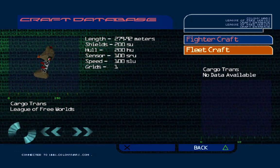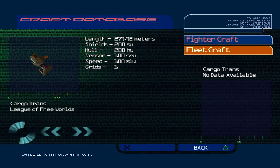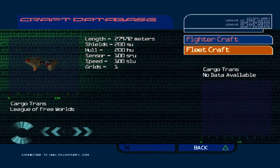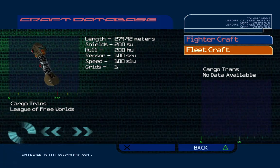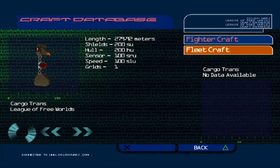Cargo Transporter. The Cargo Transporter is one of the most basic craft used by the Empire — it is not fast, it is not maneuverable, and it is vulnerable to attack. Its design has changed little since the early transport runs between Earth and the inner planets. The Cargo Pod is simply carried in the craft's underbelly and is attached by two electromagnetic clamps.